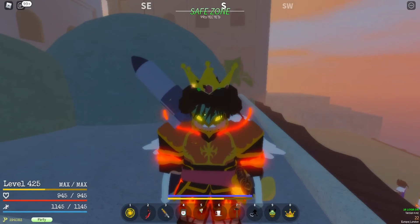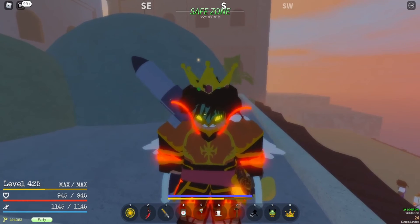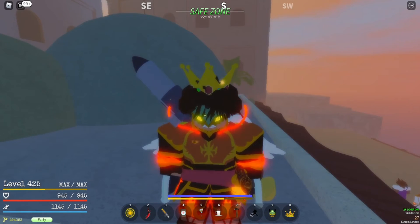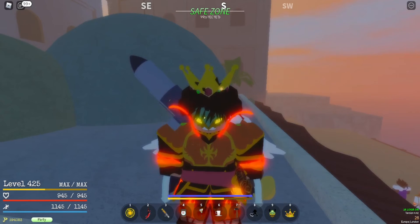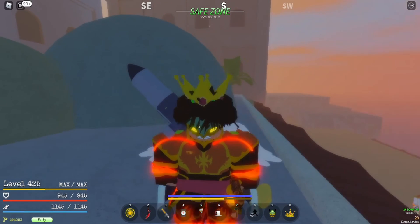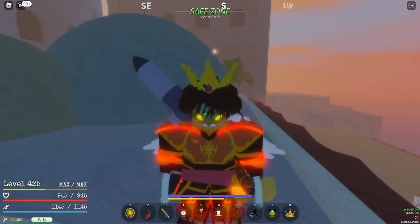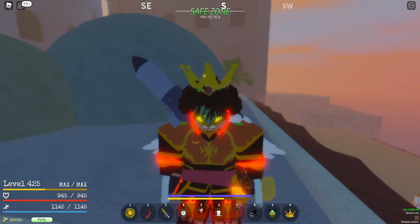This move requires all Blackleg moves to be unlocked first, so you cannot just have Geppo and try to get Diablo Jumbo — you have to have Blackleg maxed before doing this. It's also very expensive. In the newest update, Update 4, they reduced the stamina drain, so it's not as bad as before, but it's still significant. Make sure your stamina stat is high if you want to use this.